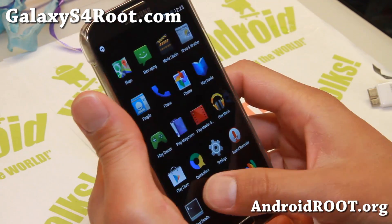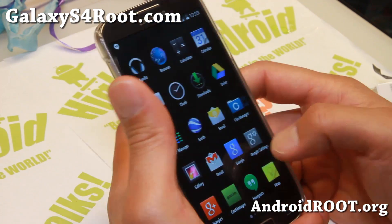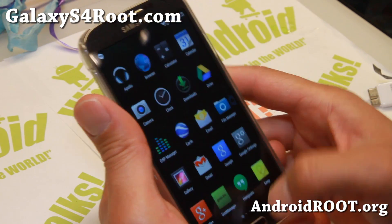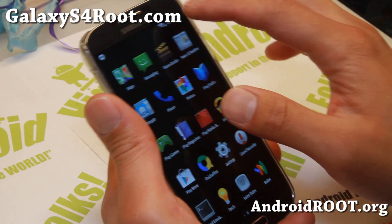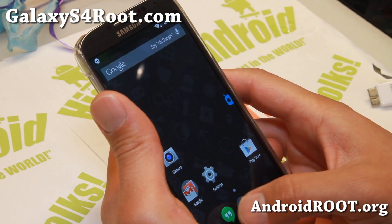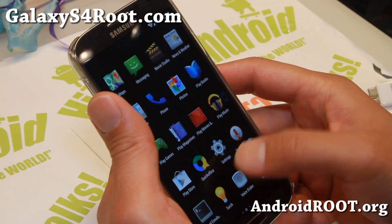Looking pretty good. You get Wallet, of course, and all the apps that come with Android 4.4. I also have a full top 10 features video for Android 4.4, so if you haven't seen that, go ahead and watch it to see what's new. Some of the stuff you can do includes SMS with Hangouts and a bunch of other things.